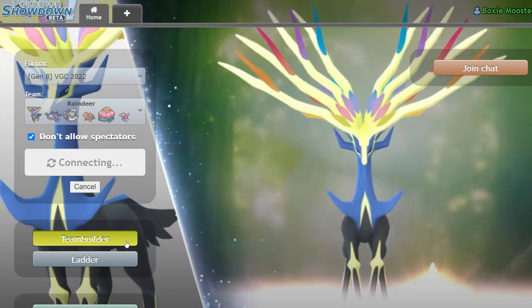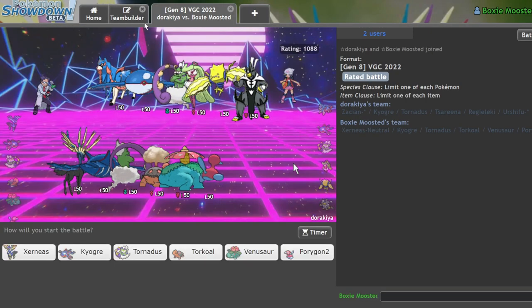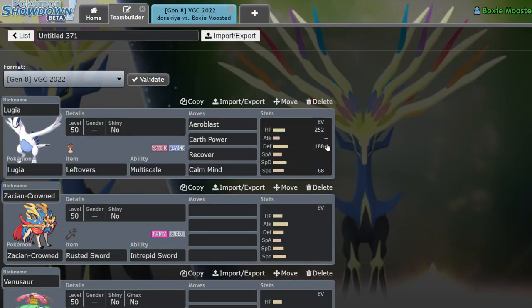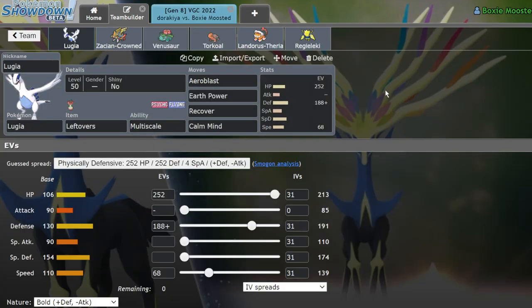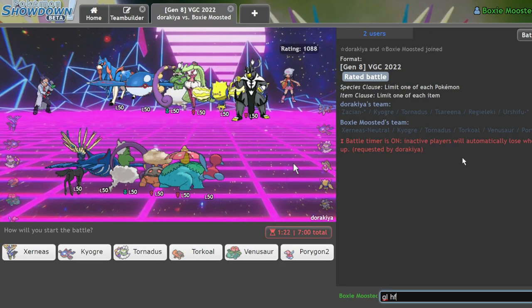People always ask me if Lugia is any good, and I always have to say no. I think the only way you'd get away with running Lugia — and this might be a future video — is to lean hard into the defensive set. Weakness Policy is way too predictable and too easy to get around. I think if you're prepared for things like Zacian it becomes a lot easier.